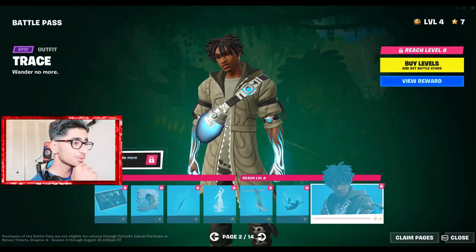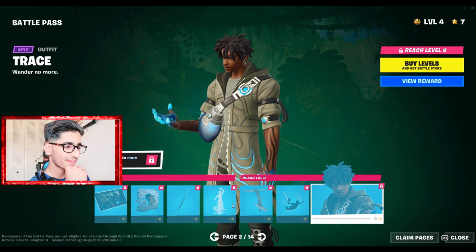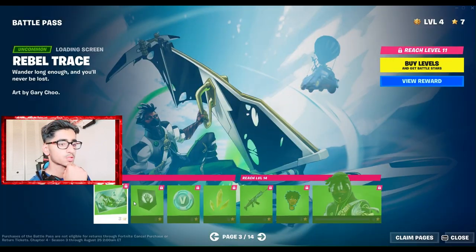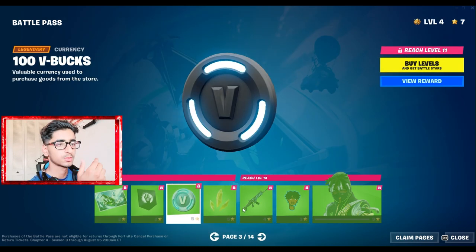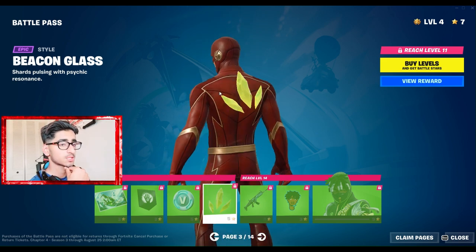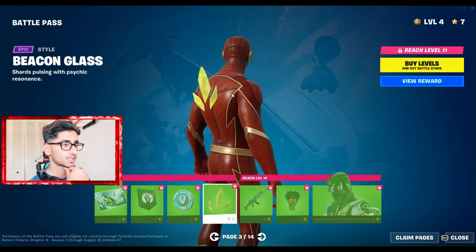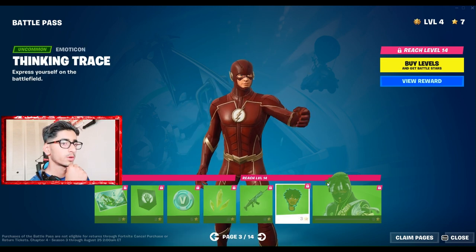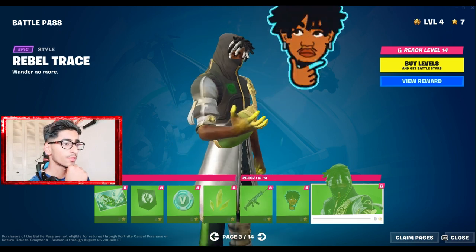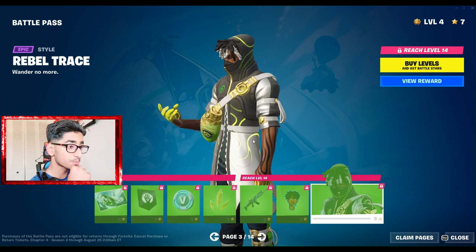This guy looks absolutely insane — W skin. We got his loading screen, banner icon. We don't really care about the banner icons. Some more e-books, Beacon Glass — these are like kryptonite-type things, look pretty cool. Some more emotes and emoticons. This one looks crazy with the green lines — green me online. I'm gonna rock this skin, it looks so fire.